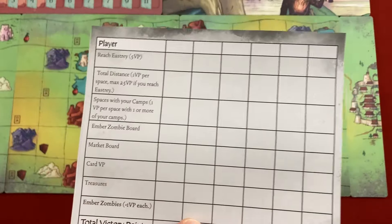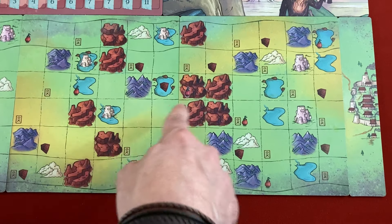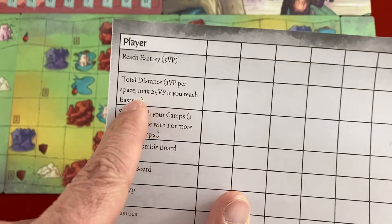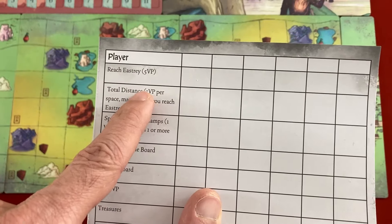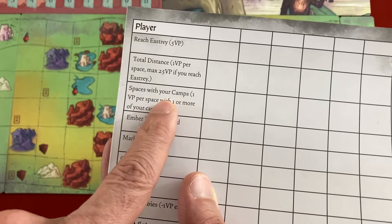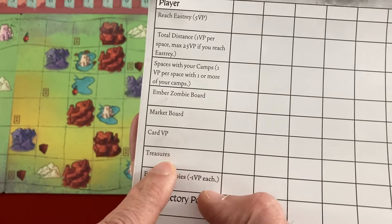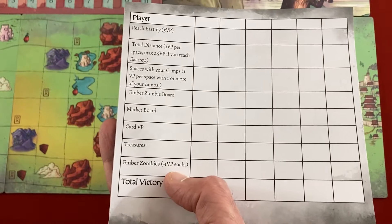Let me pause to explain victory point sources. There are six spaces per board and four boards — 24 columns — plus Eastry the city as the 25th. You get one VP per column moved and five bonus VP for reaching Eastry, for a potential 30 VP from movement. You get one VP per unique space with a camp — up to 12 if you move every round. Then zombie fights, market trades, card VPs, treasures, and minus one per ember zombie. That covers every source of victory points in the game.